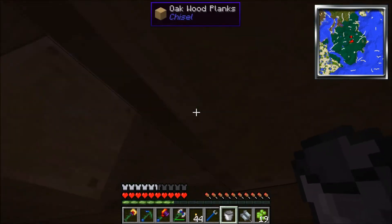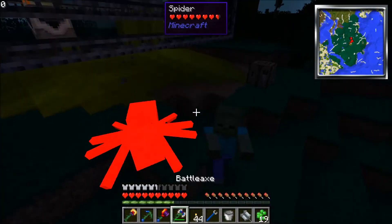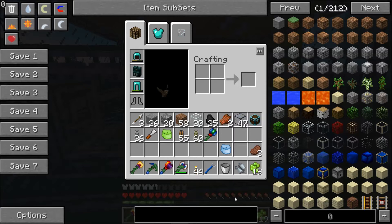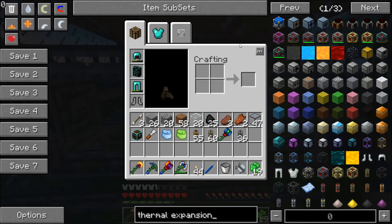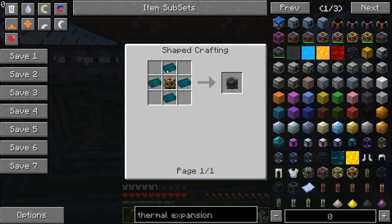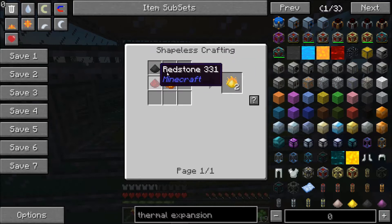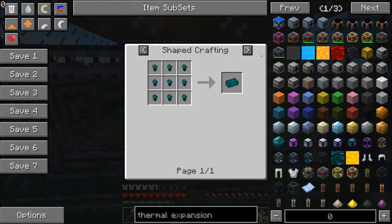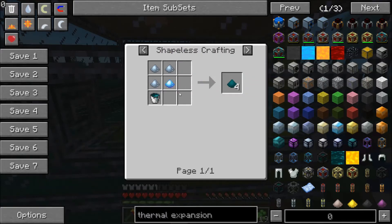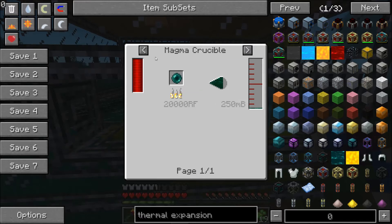To power the auto spawner you either hook up some power from a steam dynamo or you use an energy cell. Right now I have two resonant energy cells, which are really complicated to make. You need four endurium ingots, which come from pyrethium dust, and you get those two from pulverizing things. You get endurium blend from mixing a bucket of resonant ender, one pulverized shiny metal, and three pulverized tin. You get the shiny metal from pulverizing ferrous ore, and resonant ender from magma crucible-ing ender eyes.